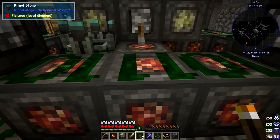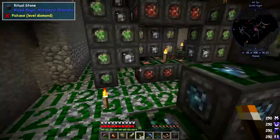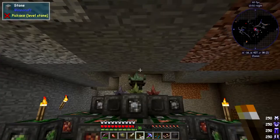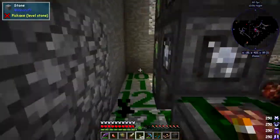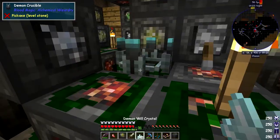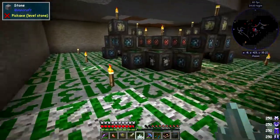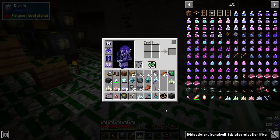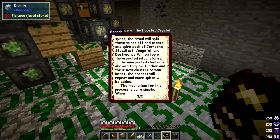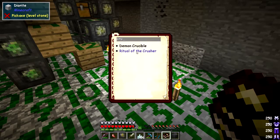Obviously if you've got other mods installed you'd use something else — an absorption hopper would be ideal for automation here. I'm tempted to add more Grinding Utilities to the pack. All these crystals are now fully grown and we can easily feed them again with more aura. Let's talk about aura a bit more — it augments different rituals and has to be in the air. For example, let's look at the Ritual of the Crusher.